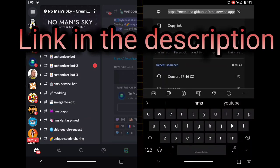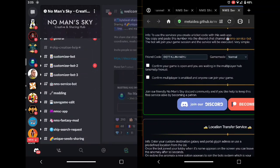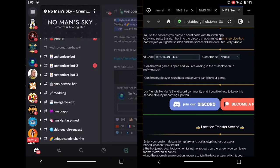All credits go to the people at the NMS Service App — you can see the URL at the top. The app asks you to put your friend code in and select what game mode you're in. You can hit the Discord button to join the Discord or go to the Patreon. I'm a patron — I pay about six pounds a month to these fantastic people because I like supporting what they're doing. You can support them if you want, or you can use the service for free.